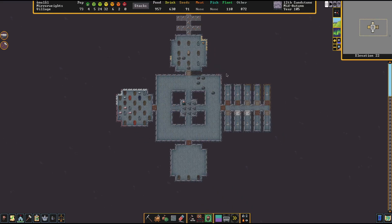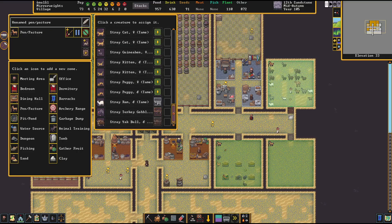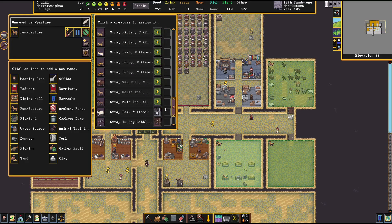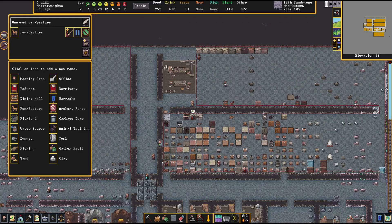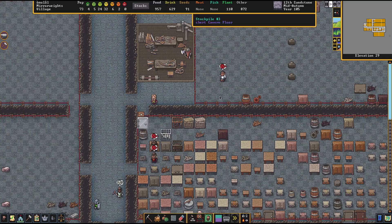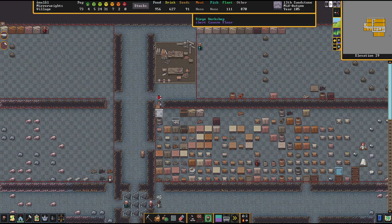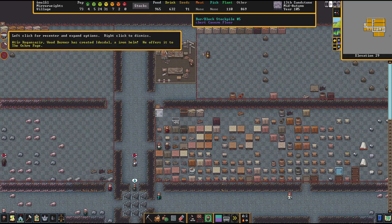We did buy some animals that are in cages here. I want the ram moved over there and the bull moved over here — I want them removed from the cages, not just left in them. There's also a turkey we bought. I'm seeing some unhappiness coming through, but most people are happy — we've got a few really ecstatic people and a couple that aren't super happy, but the majority are okay.